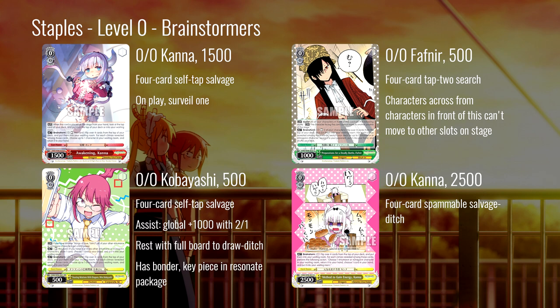We're going to start with our brainstormers from level zero. There are several different brainstormers in this set; these are the four I think are most useful. First, this Kana: on-play surveil one, four-card self-tap salvage. Straightforward profile, works in every deck. On play you can basically create a five-card brainstormer. Salvage brainstormers tend to be preferred over search brainstormers. Red isn't a super useful color for much beyond zero, but it does give you red access if you want it.